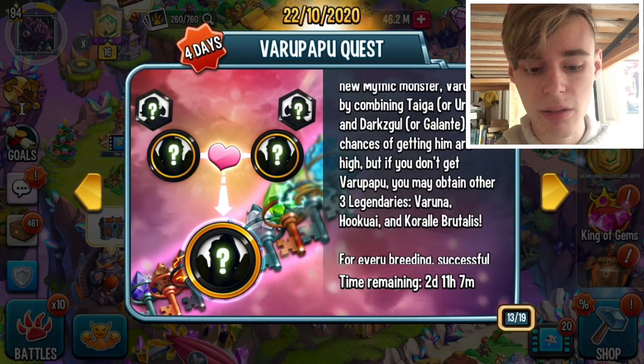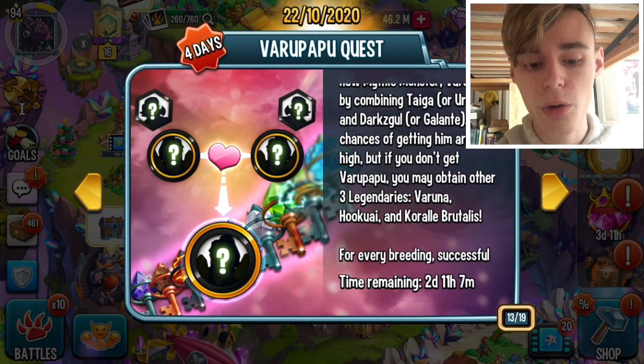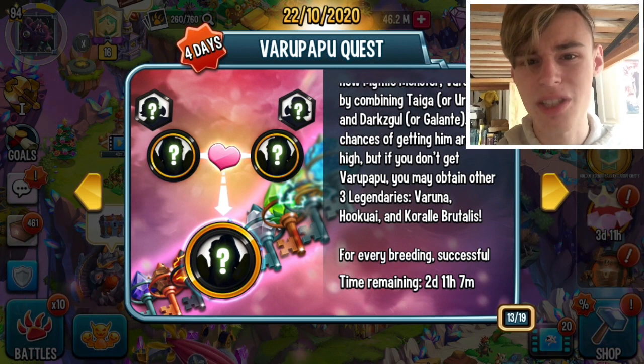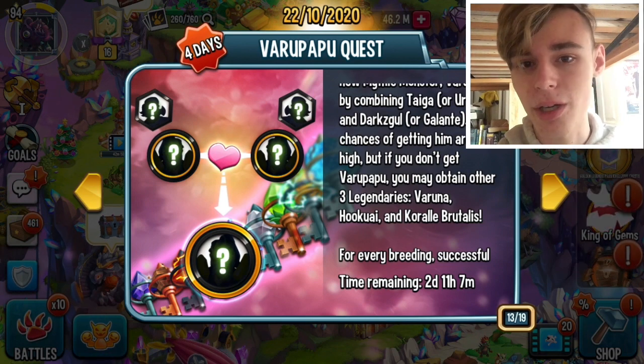The legendaries in the pool are Varuna, Hukwai, and Coriel Brutalis. Coriel Brutalis is a very good tank. Hukwai is a very, very good attacker, so you definitely want to try to get him. Varuna is kind of bad, so if you get Varuna — too bad.